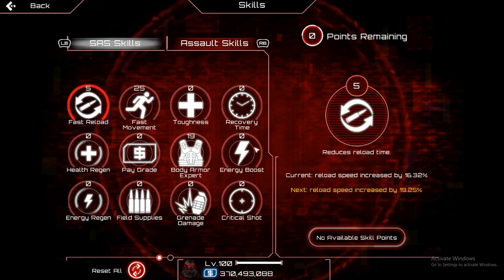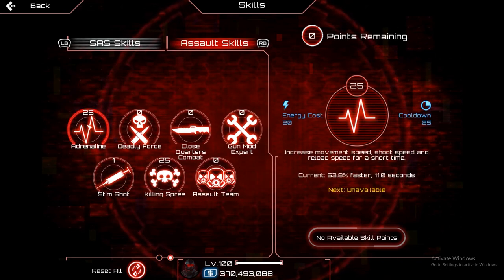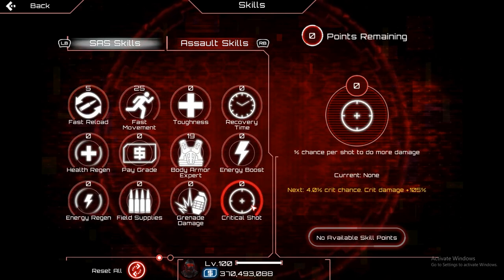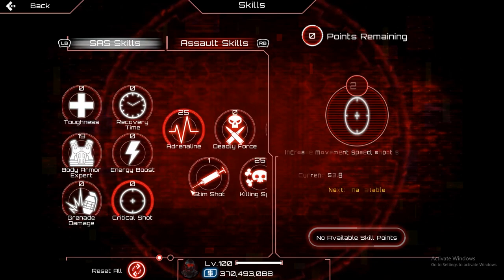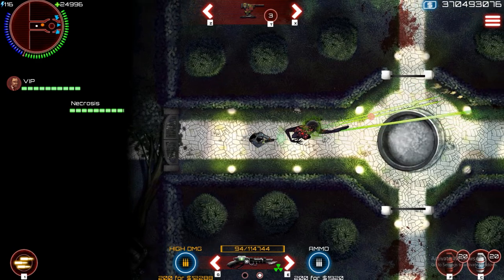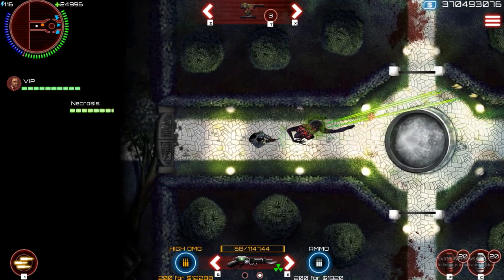As for skills, the only one that will benefit you with damage over time is adrenaline. Every other skill like killing spree, deadly force, or critical shot will not give you added damage with damage over time and will only apply to the non-damage over time portion of your damage. However, if concussion is applied to the enemy, it won't be receiving damage over time while it's under its effects.